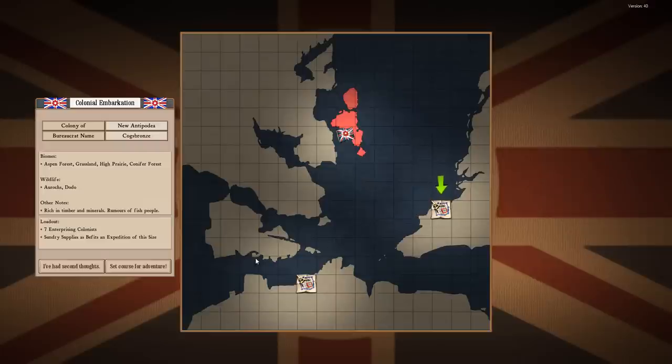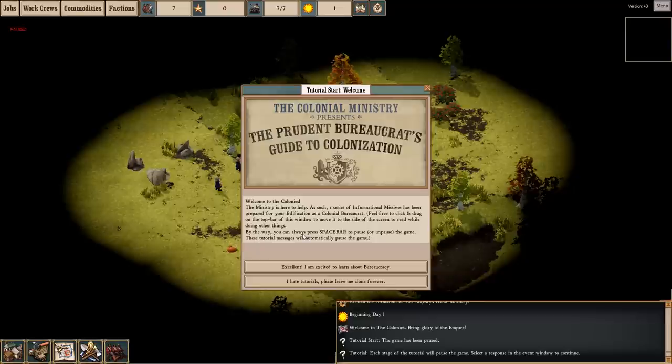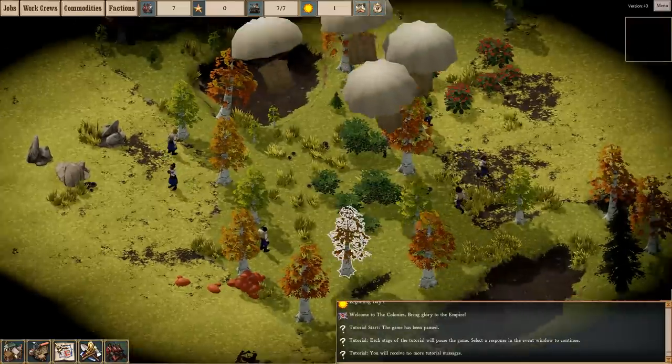I'm not really sure whether these are procedurally generated maps or whether the map is just really big with multiple spawn locations, but I've shown up in a new part every time. So let's begin a new game and set a course for adventure. We've hopped into the game and it actually has a fairly elaborate tutorial, but I think we'll skip that and hop right into the game.